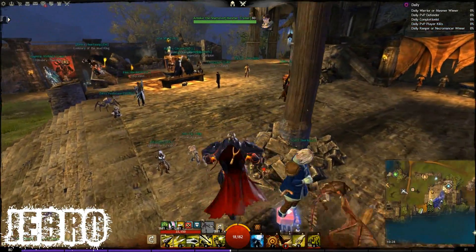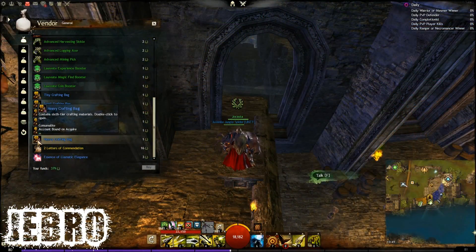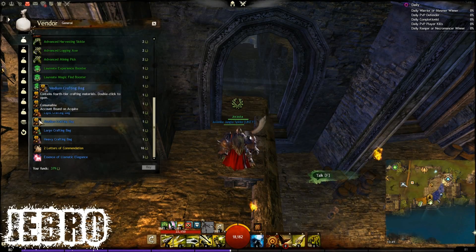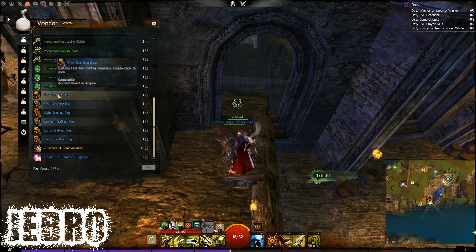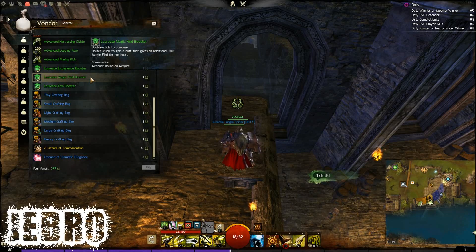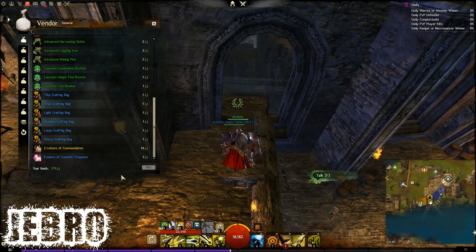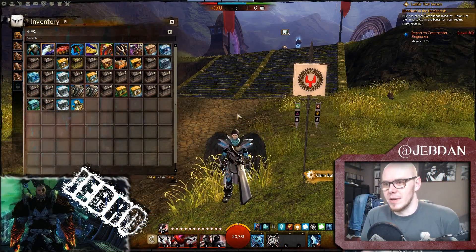In terms of the laurels — laurels are very good to keep as well, to get these bags which are on your screen. You can get different level crafting materials which you can sell on the trading post for a lot. I'm saving those at the moment because we don't know how much you're going to need for Heart of Thorns. You might need lower crafting materials, and those might be worth a lot of money.